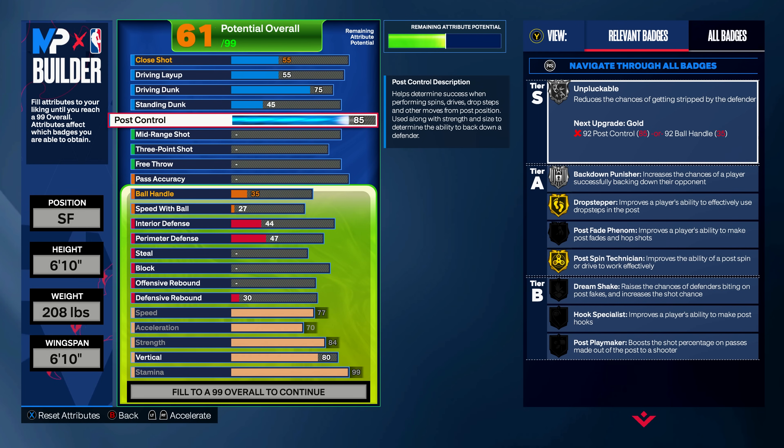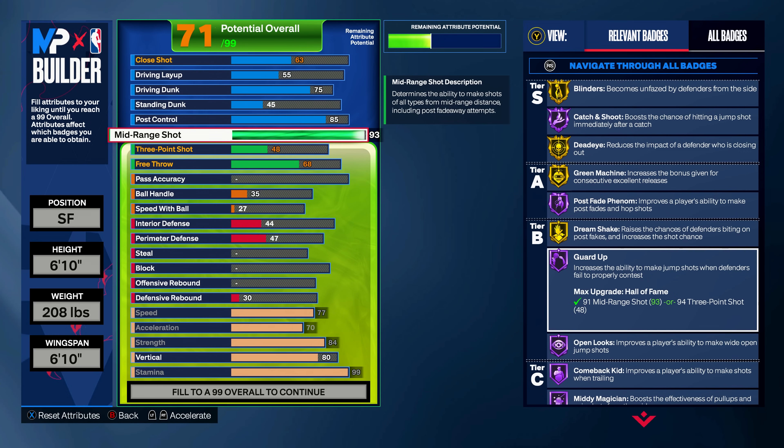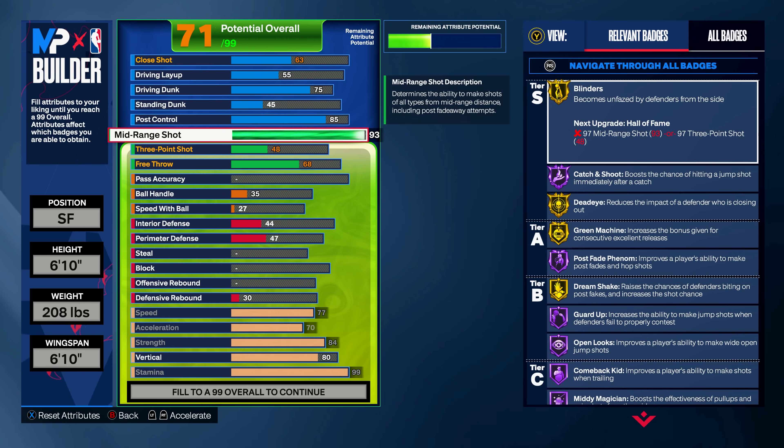Moving on to the mid-range shot, we're going to put this up to a 93. That's going to get you catch and shoot on Hall of Fame, all these other shooting badges on Hall of Fame, and a lot of badges on gold. Upgrading your mid-range shot in NBA 2K24 is a really, really good way to get shooting badges on your build.